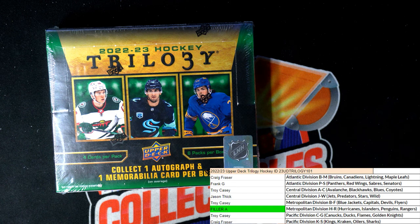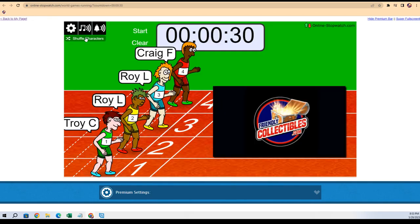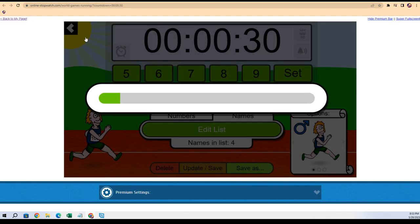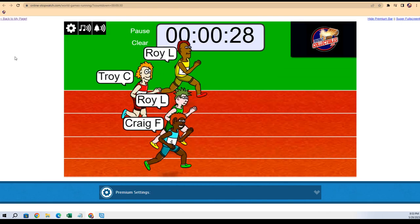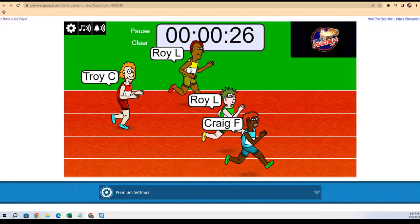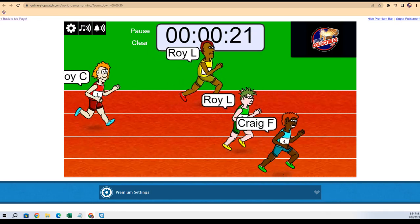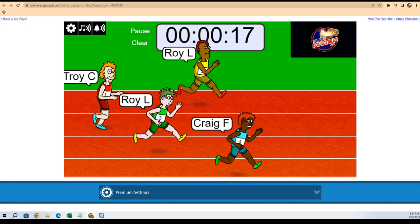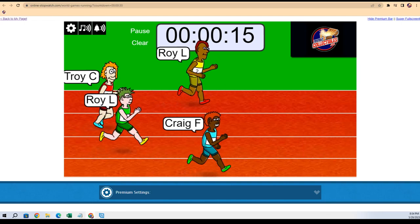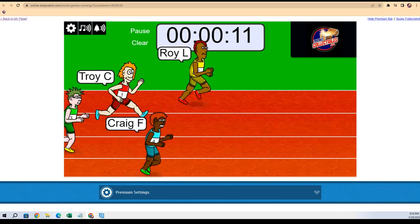This is going to be a Trilogy Hockey 101 break. First thing we do is run the filler — shuffle seven times: one, two, three, four, five, six, seven. The winner gets a division. In the break, the winner is going to get the Metropolitan Division teams H through R: Hurricanes, Islanders, Penguins, Rangers. We will see who is about to win this thing.